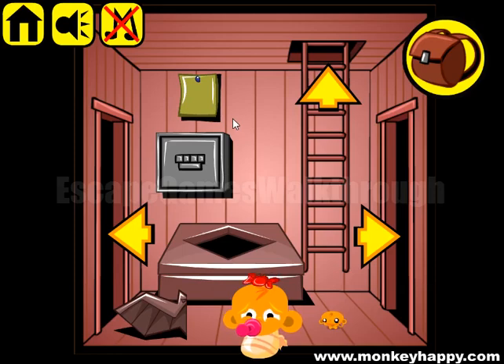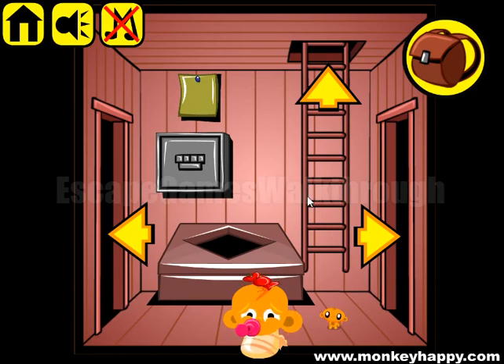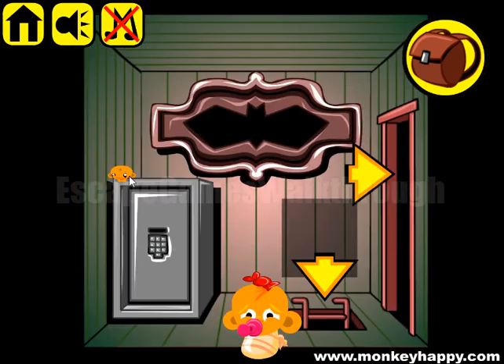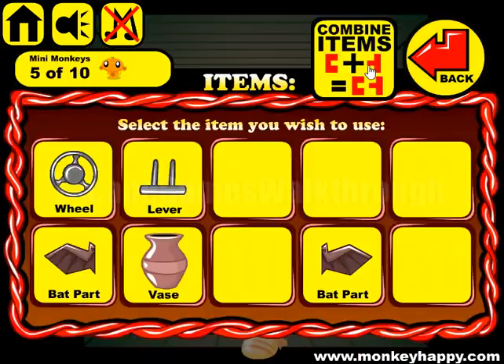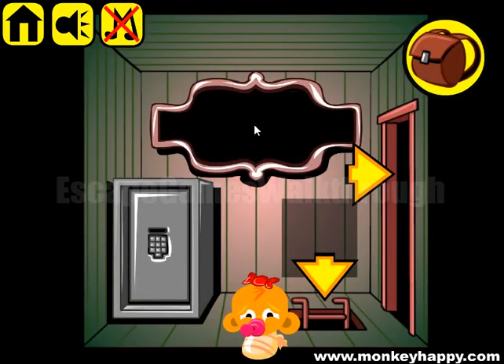We are playing Monkey Go Happy Stage 714. Let's begin. Let's look all around here to collect different items, then going up. Here's the second part from the bed, and let's assemble it. Put it here and get the first cheese.